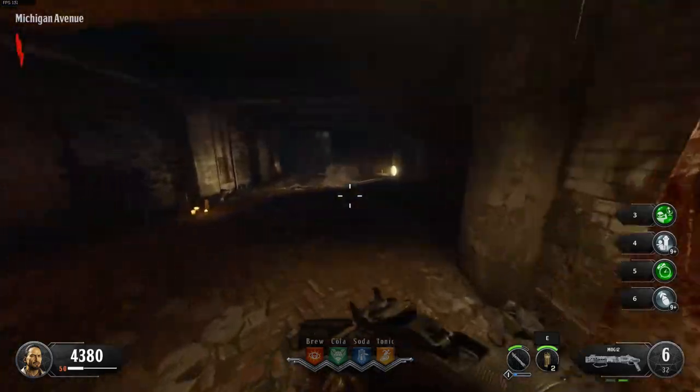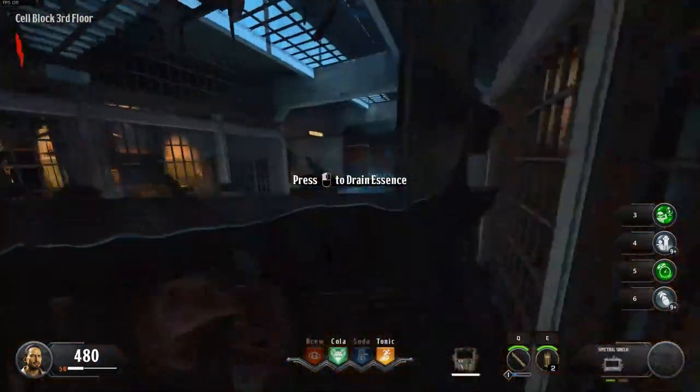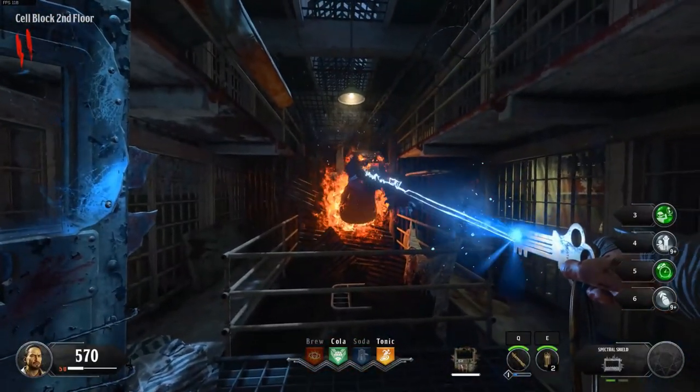Now you can open up the rest of the map, turn on power, buy a Victorious Tortoise and Stamina Up, and then craft the shield. Finally you can end round 1 by killing the last zombie at the second dog head.